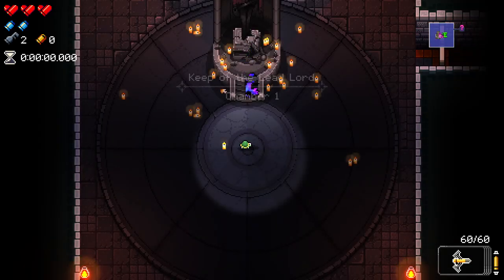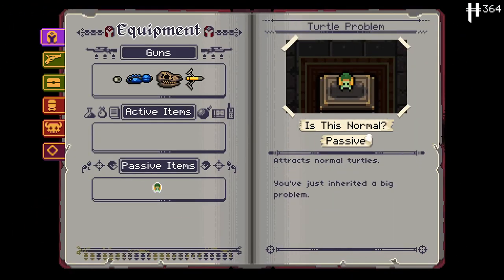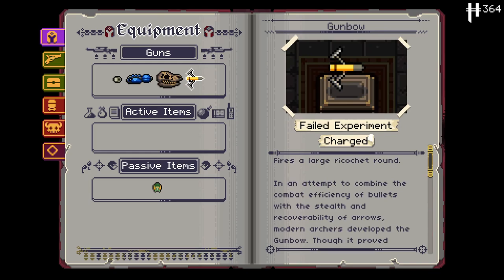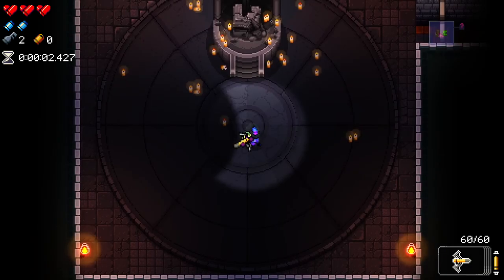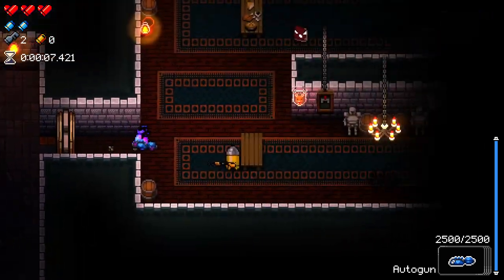I might have to play that before each run. It gives you a bit of a big boost in the early game if it can give you a lot of casings, especially if you beat it. I need to try beating it. I haven't played the punch-out in so long that I'm pretty trash at it. We didn't start with any additional casings though. We did, however, start with turtle problem, which is pretty cute. And the auto gun — fires weak energy bolts prone to seek. Interesting. So we didn't actually start with any casings here, so I'm not exactly sure what that's about.